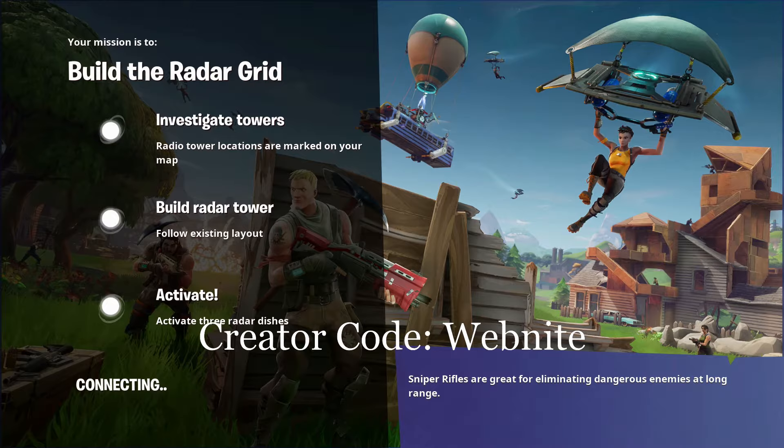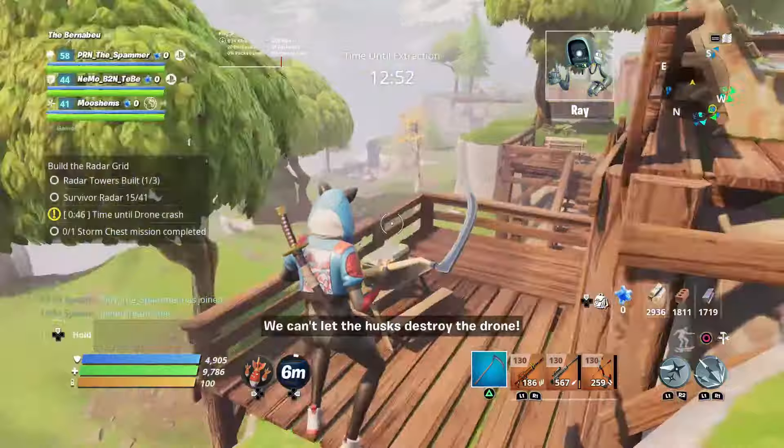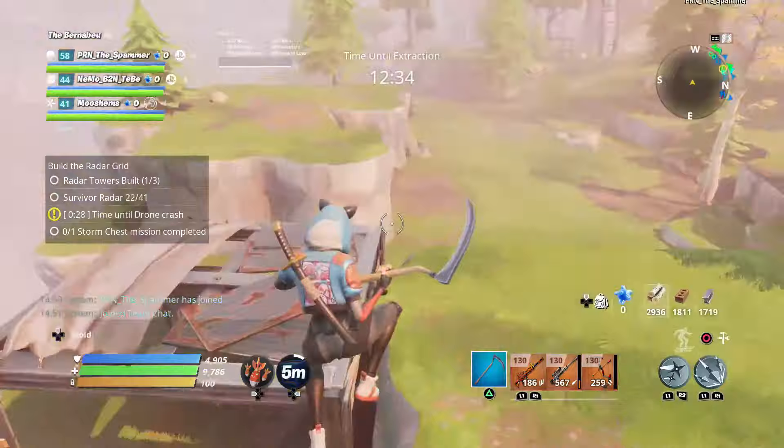Could I please ask you to use creator code WebNight, only if the video is useful and helpful to you. So once you're in, the storm chest is usually located around the edge of the map. I went into the mission twice to see where it was, and both times it was just somewhere on the edge of the map. The strategy you're going to want to use is just go to the edge of the map and keep working your way around, and eventually you should see it.